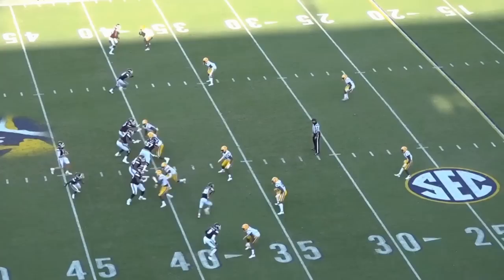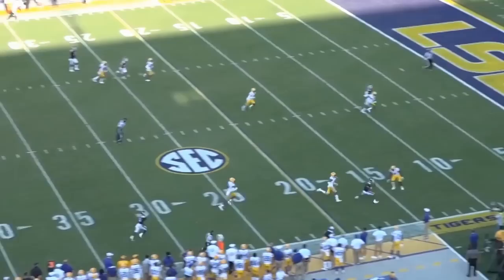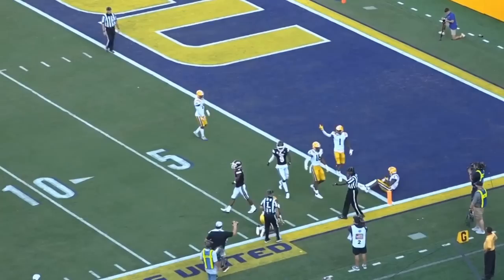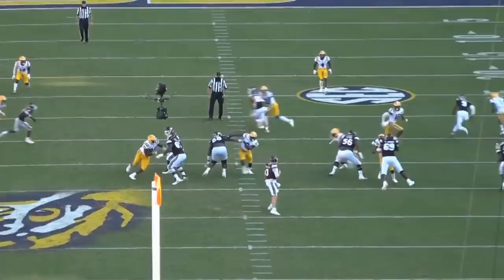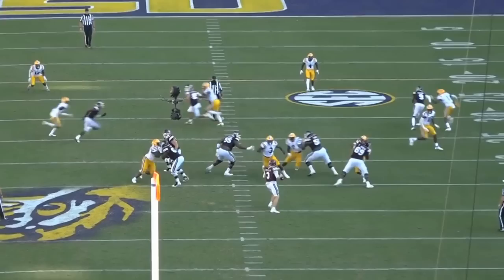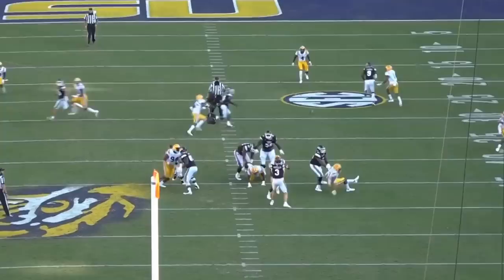The next one is another air raid special, built off what I think is their Y cross play — a concept that has transformed across football at all levels, similar to mesh. This is an absolute dime of a throw, kind of a specialty off that cross play. You want to play quarterback in the SEC or at a high level? Check out number three running at you right here. Anytime you see a defensive lineman with a single digit, not a good sign — they're probably pretty athletic. Then he's running at you, like five steps of pure color right at your face. Look when he lets this thing go — beautiful anticipation and an absolute accurate strike.